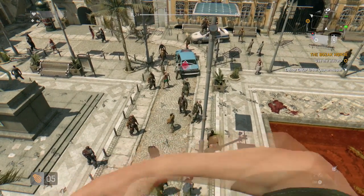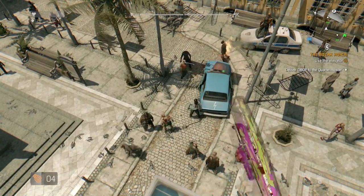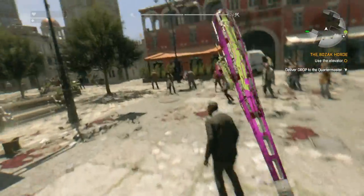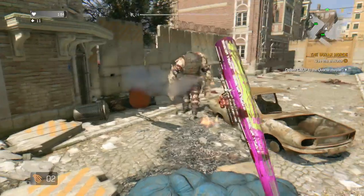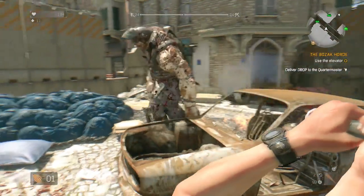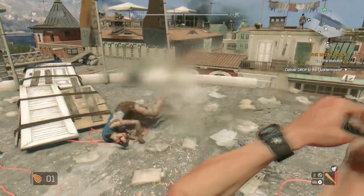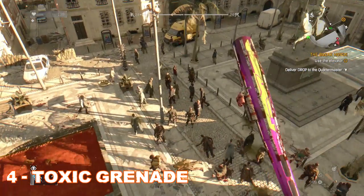Kicking things off in number five, we have the Sick Bomb. If it's entertainment you seek, look no further — it makes zombies spontaneously bust out breakdancing moves, which never gets old. However, it's not really useful: you can distract virals and walkers for a while, but you can't use it on bigger enemies like goons and demolishers. The gas does spray out but doesn't stun them — they can still attack and kill you. The sick bomb also doesn't work on humans, which is another downfall.